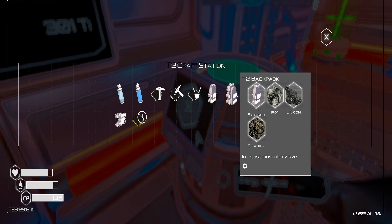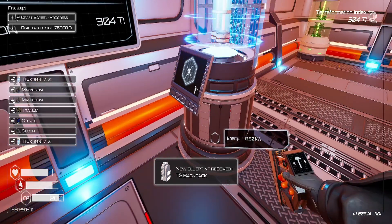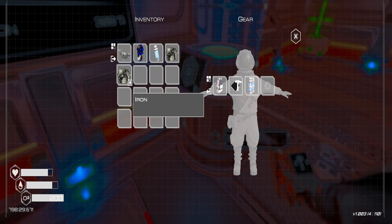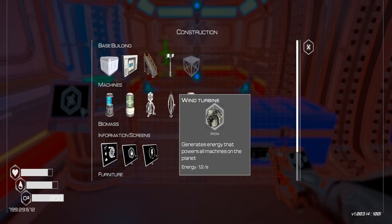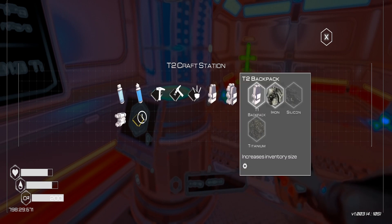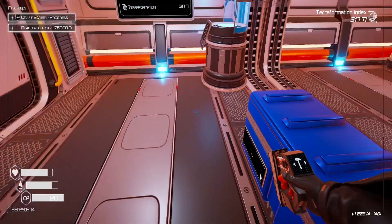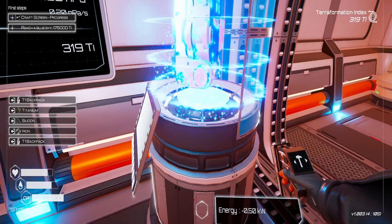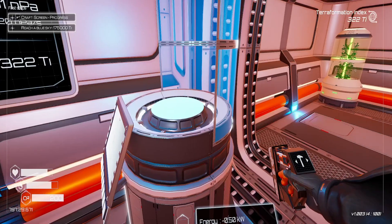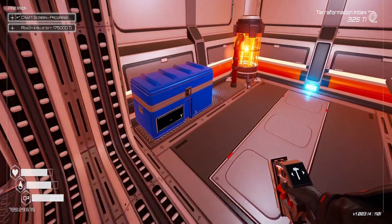Let's get ourselves a bigger oxygen tank — it takes our T1 oxygen tank and now we have 200 capacity. We can also get a new backpack. Our tier two backpack requires silicon and titanium. That's going to give us more carry space. It automatically equips. Look at that — nice room there.